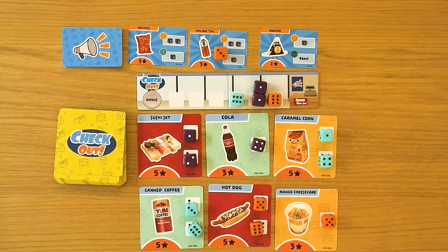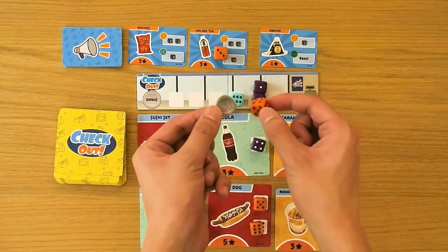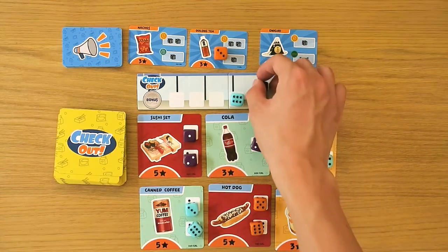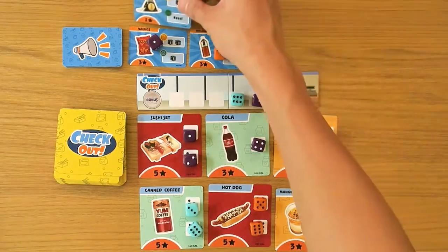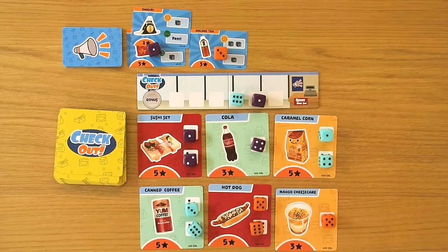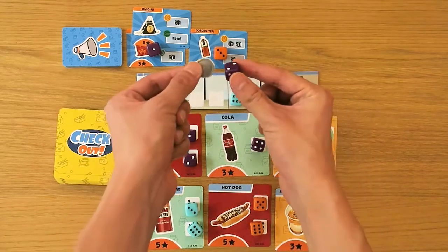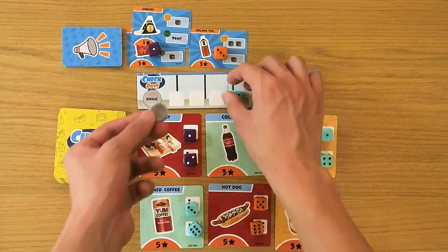You may choose not to buy any deals. You receive 1 coin for every die that you do not spend, and each coin is also worth 1 point at the end of the game. After you buy your deals and gain your coins, it is the next player's turn to buy deals, and so on. Deals are not replaced after they are bought. If you have no dice on the checkout board at the start of the checkout phase, you may not buy any deals, even if they do not require any dice.